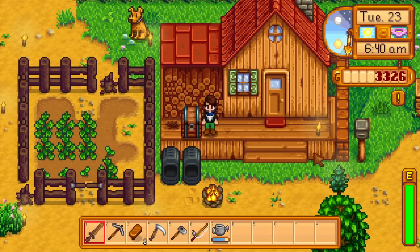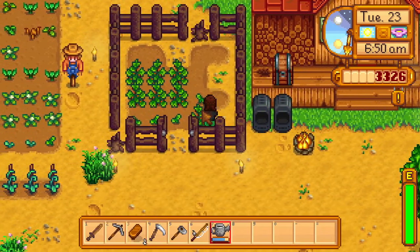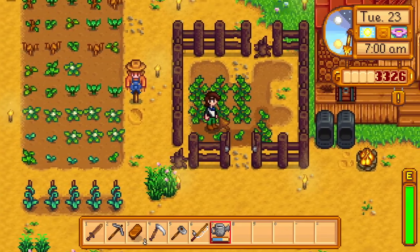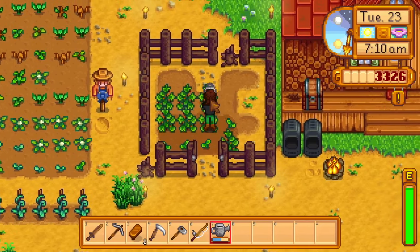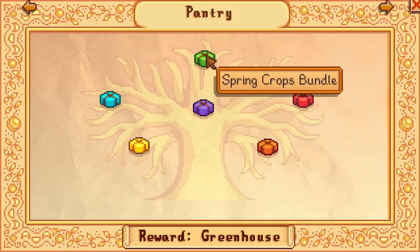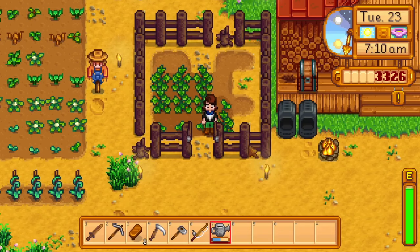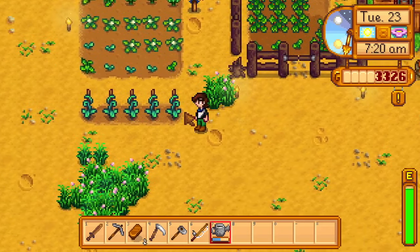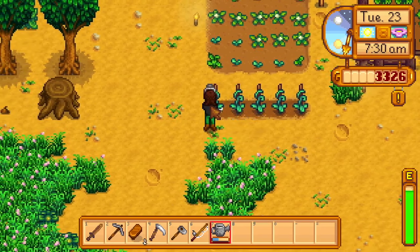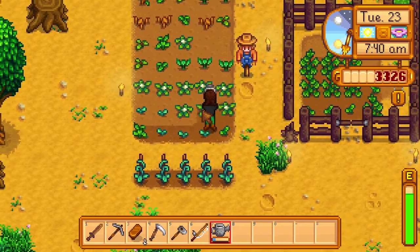For right now, let's start off by watering our plants. I had a comment on the last video saying that we should be trying to get a 5 star parsnip. So I guess at the end of spring there's like an artisan bundle or spring crops bundle or something — not sure. But they suggested that we get a 5 star parsnip, so we're going to try and do that today too, by using some fertilizer. We'll have to go buy some more parsnip seeds though — I've got to remember to do that.